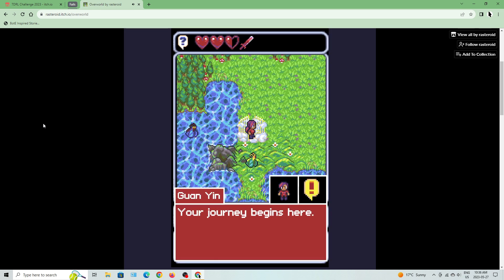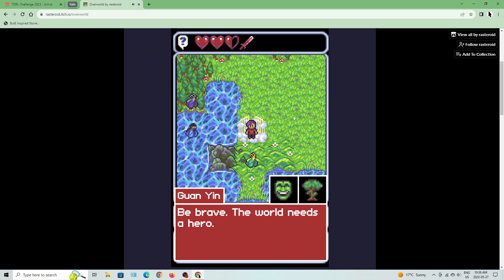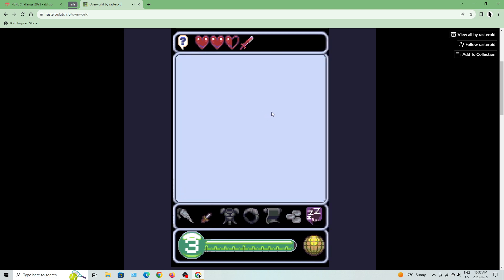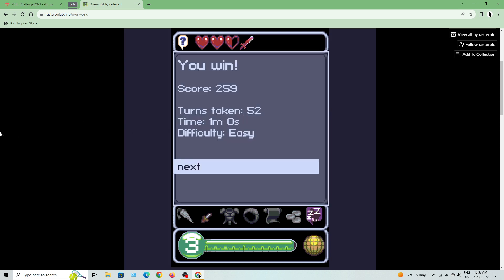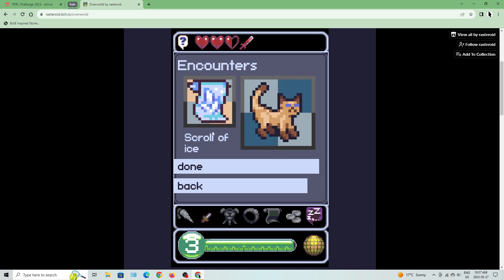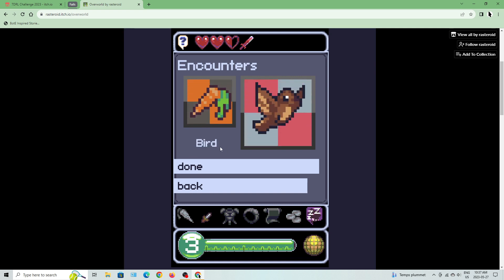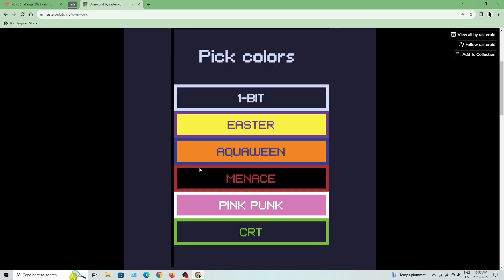Guan Yin: 'Your journey begins here. Be brave, the world needs a hero.' I lost my bow. This gate will not hold long. There we go — we won the tutorial! It took 52 turns, easy and makes sense. We encountered a bow, a bird, a cat, a scroll of ice, a butterfly, a veggie, another bird, and a dagger.